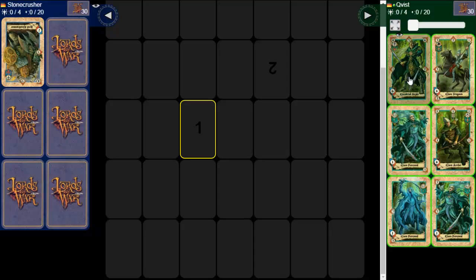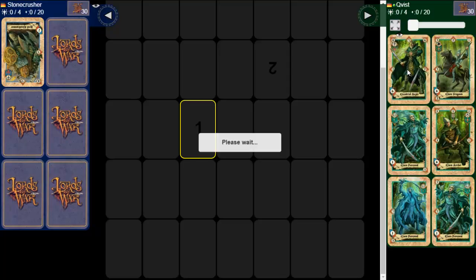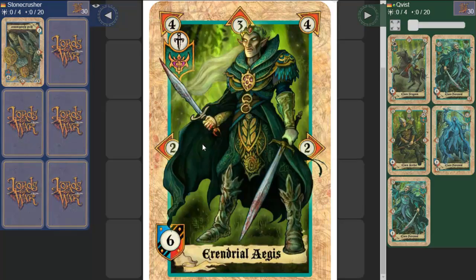Every player has a leader - this is the strongest card - and it attacks in this direction with four, this direction with four, this direction with three, and these directions with two, and has a defense of six.